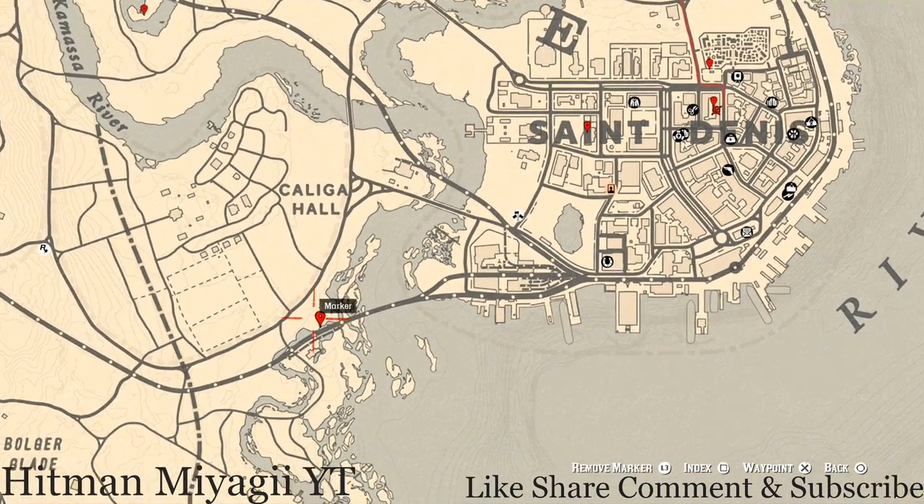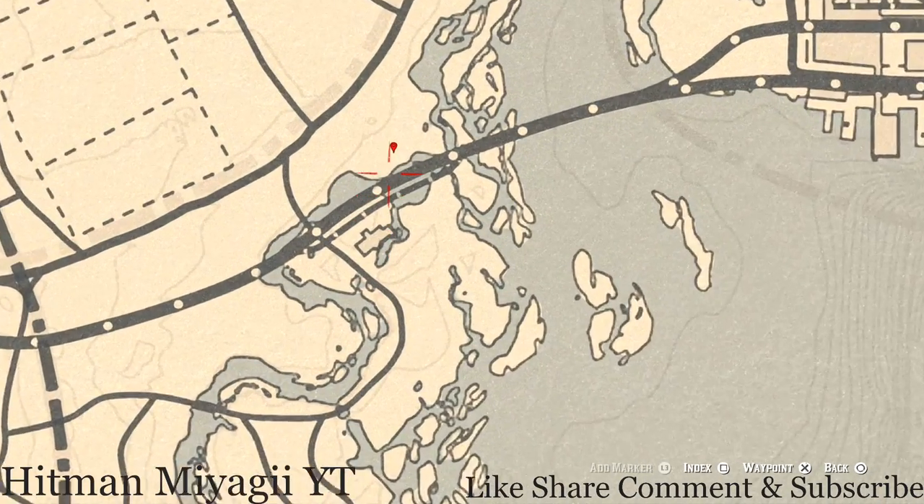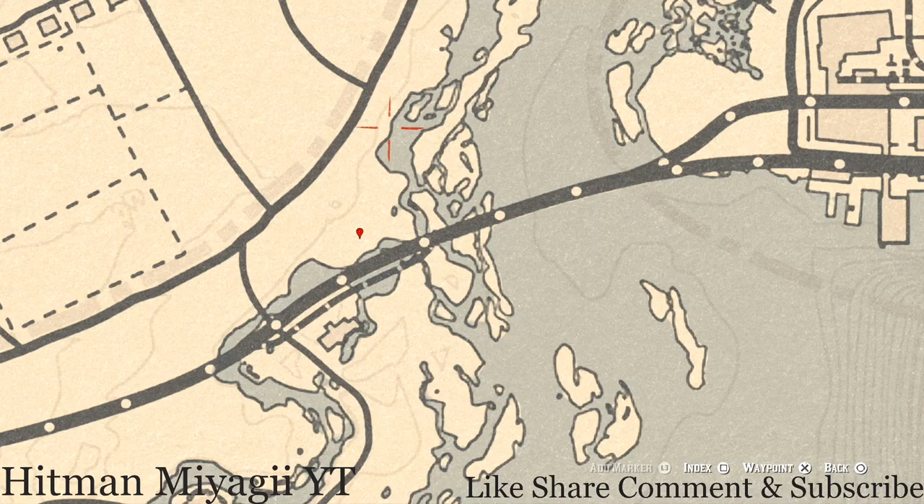The next marker is the cardinal flower that spawns over here in this area each and every day. By its exact location, it tells me exactly what cycle the flowers are on, and today is cycle one.